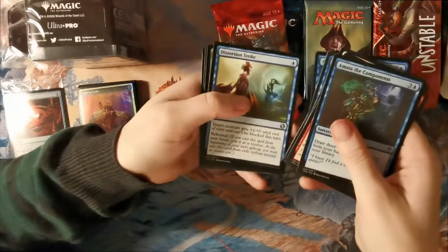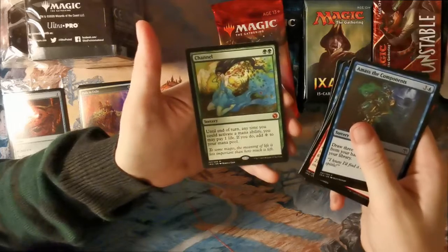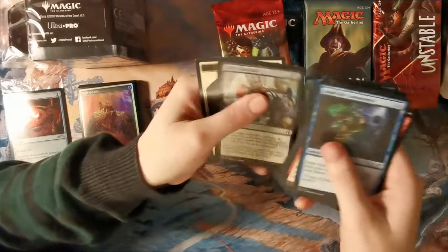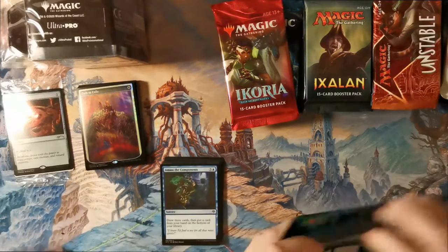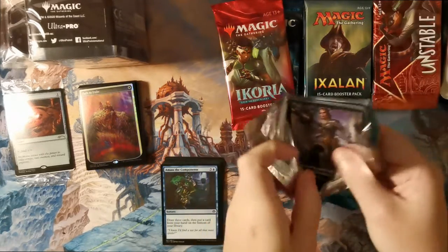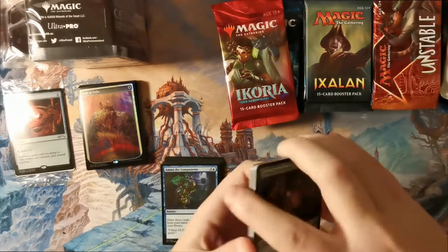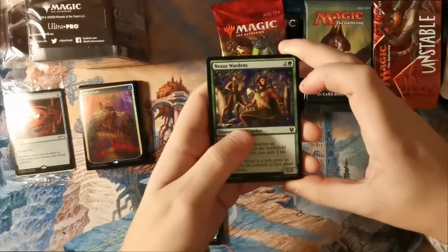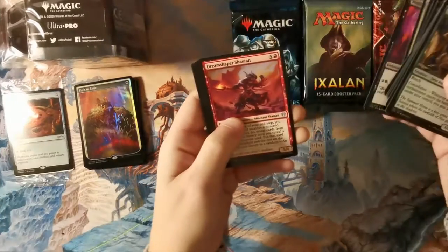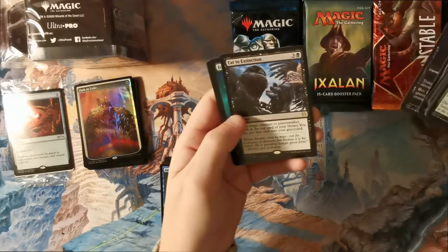Distortion Strike is a good uncommon. Bladewing the Risen, Channel — that's very pretty. Then Dreams of the Shaman, Binding of the Titans, Timerette with the really nice artwork, and Eat to Extinction.